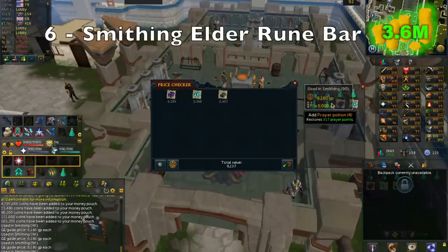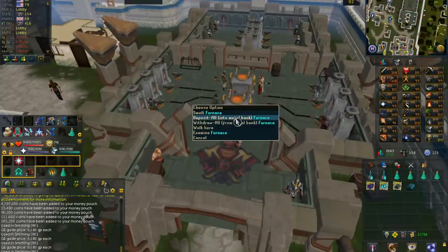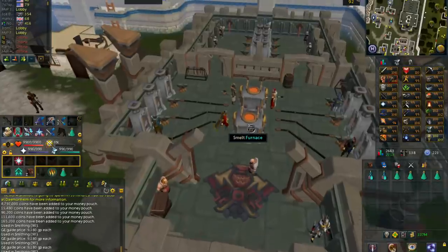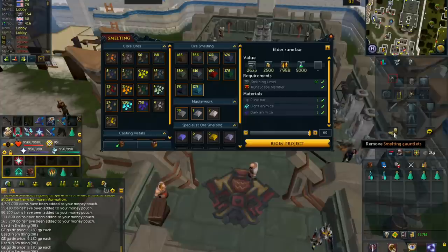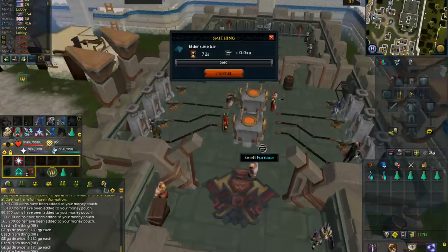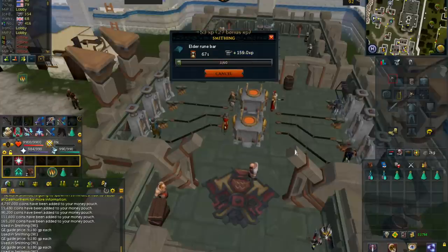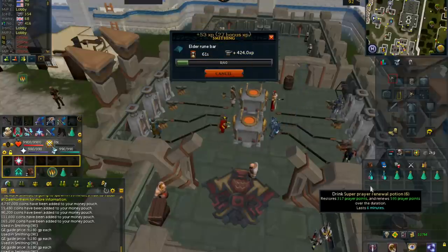Moving on to number 6, we have Smithing Elder Rune Bars. This is actually a pretty great AFK money-making method and you can make up to 3.6 mil per hour. To make an Elder Rune Bar you need 1 Dark Animica, 1 Light Animica, and 1 Rune Bar. You should buy 3,000 of each and deposit them into your ore bank, as you can make 3,000 Elder Rune Bars per hour. A pretty important requirement is 94 Smithing for the 10% chance to create an extra bar, which is where a lot of your profit comes from.